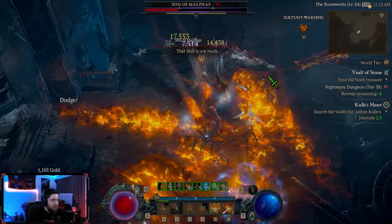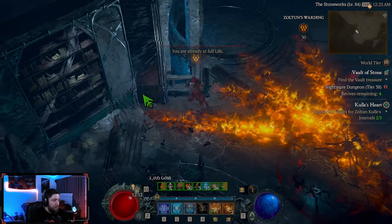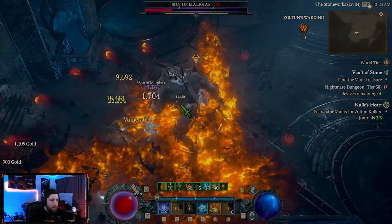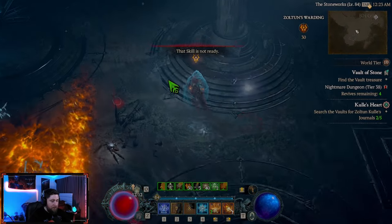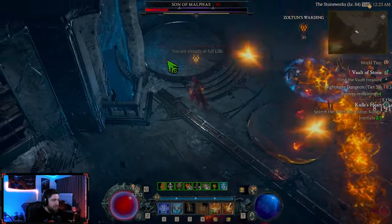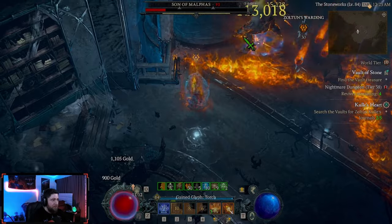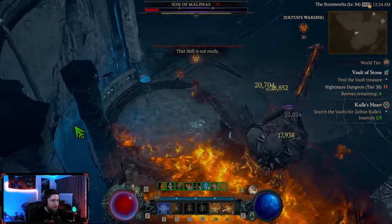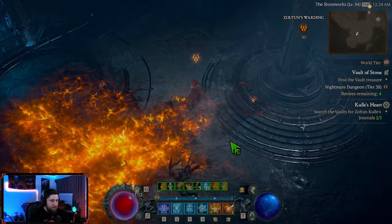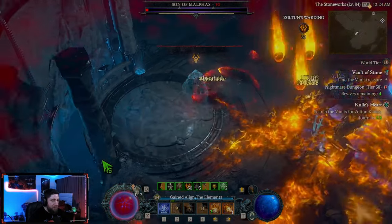We need that extra damage. He looks mad. We got about a two-second cooldown on my Meteors, too. His health is so buffed. Oh, now he's throwing fire. I don't mind that. He's getting a little reckless now. Dude, this is literally just a mini boss fight all by itself. I'm so glad I had my shield — he might have killed me.